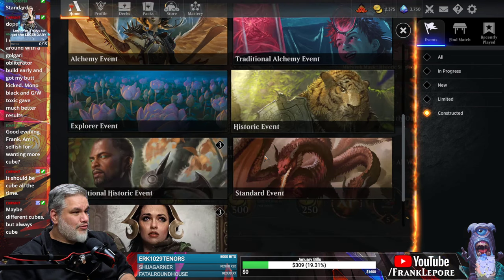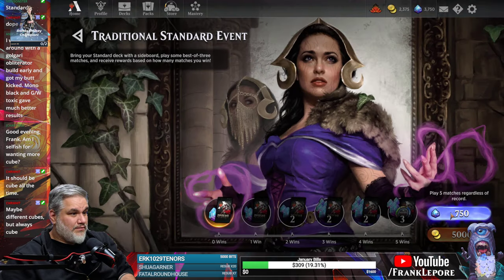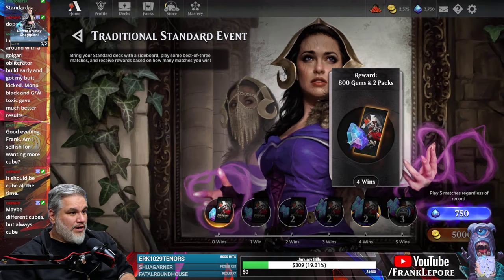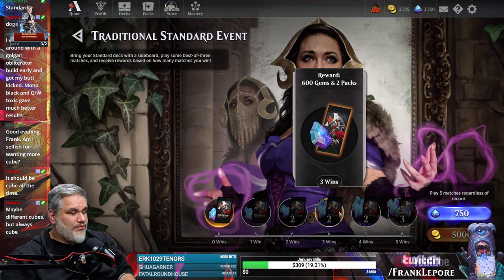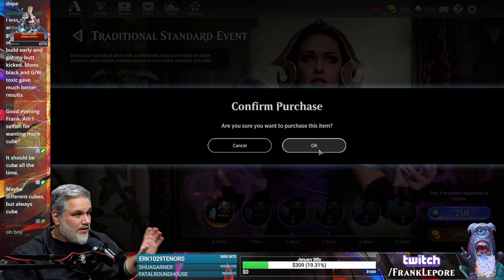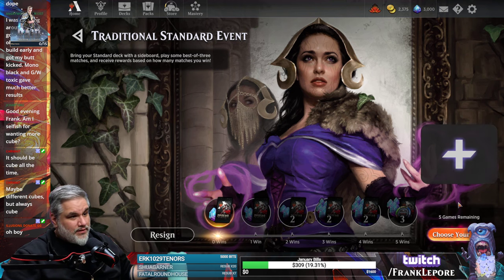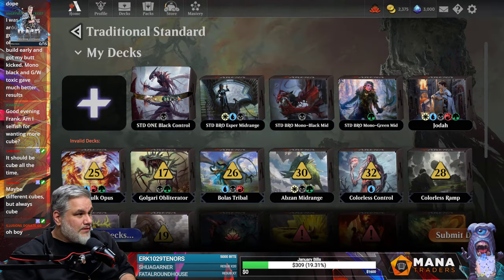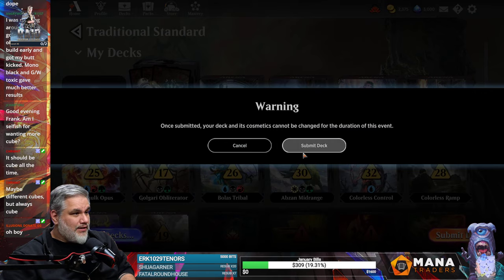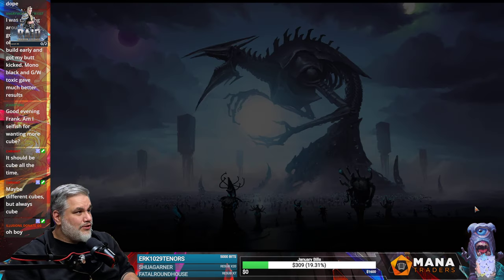Should we just try a traditional standard event? Let's do it. What do you have to do to break even here? Three wins comes close, four wins breaks — that's a lot of wins. I will choose standard black control. Let's see, we're just throwing it in there.